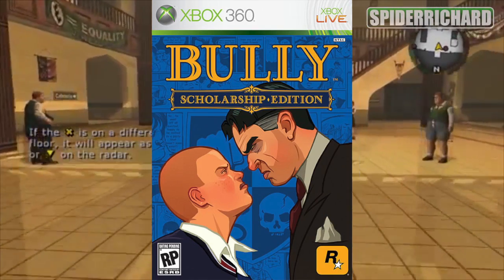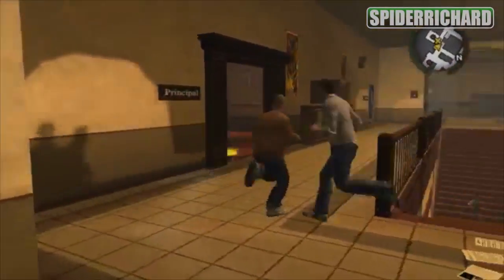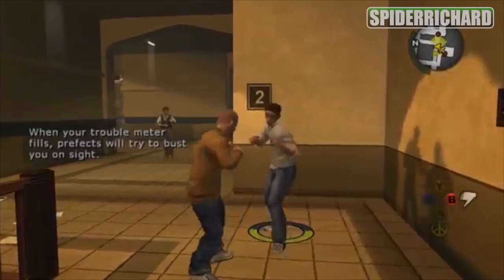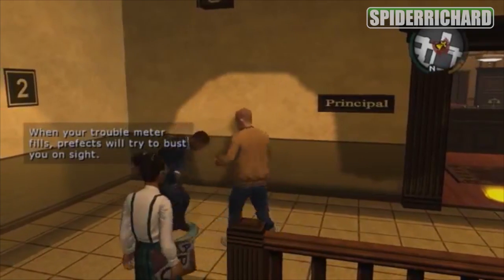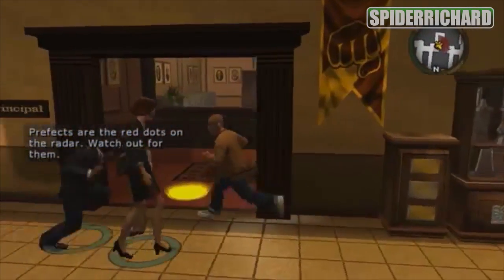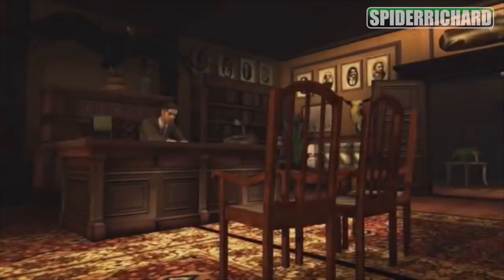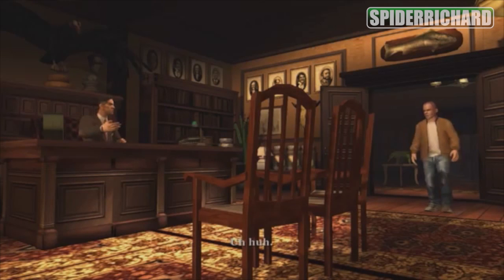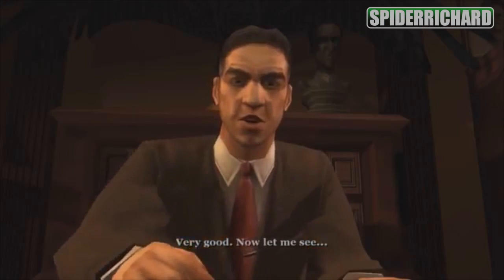Last but not least, number 10 is Bully: Scholarship Edition — 38 achievements in total and this game was so much fun. I freaking loved it — getting that slingshot and shooting the teachers. The best thing about this game was I played through the entire story and missed some collectibles, but at the very end of the game there is a chapter called Endless Summer where you can get all of the achievements that you missed. Don't believe what you read online if people say that you can't do it, because you can. There are no real challenging achievements in this game, most are just a bit time-consuming, but the game is really fun so you won't even feel it.